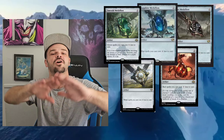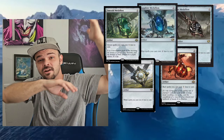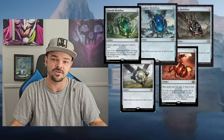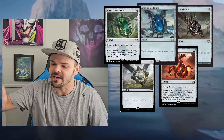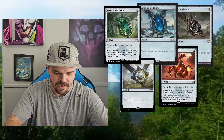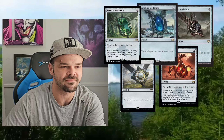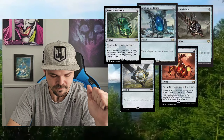Next up, we got the Medallions — I'm putting all of these in the same category. They lower your mana value by one. I put Urza's Incubator right before because it lowers creature cost by two, while the Medallions lower all colored spells by one. We got one of each color: red, white, blue, green, black. These have been reprinted many times — I think they're all under five or six dollars. Super solid cards. If you do not have one, pick them all up as soon as possible.